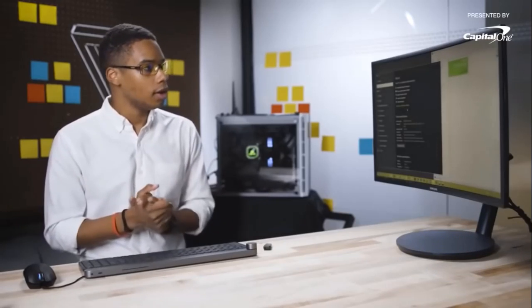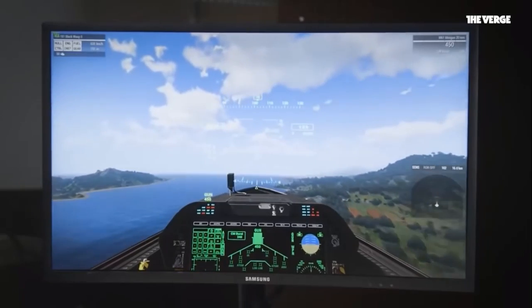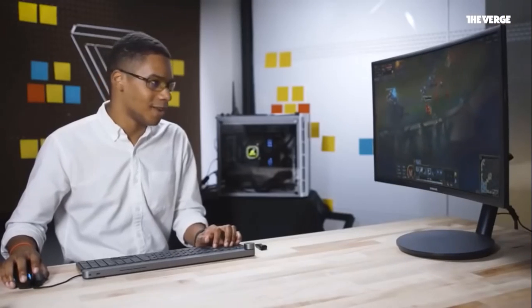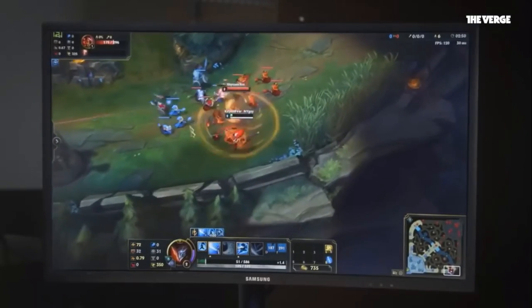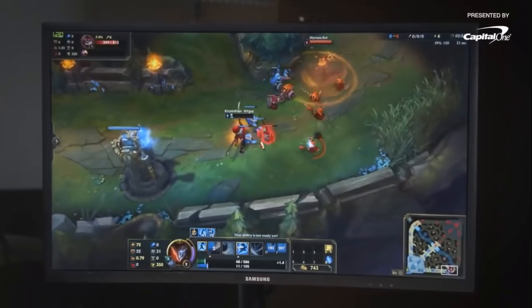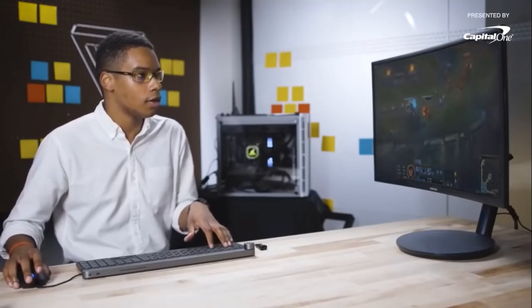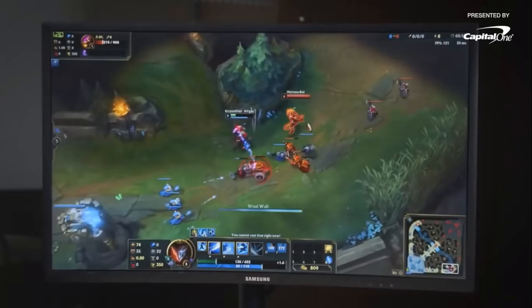Right now I've got Arma 3 running at maximum settings, native 1080p HD resolution, and it's running pretty smoothly — averaging 70 to 80 FPS. This is normally a very intensive game to run, and it's still doing a pretty good job. Now I'm playing League of Legends, one of my favorite games. I'm averaging 120 FPS, and that's only because I've locked the game to that frame rate, because I can get around 300 FPS playing League on maximum settings, which is a little absurd and you don't really need that, so I locked it.